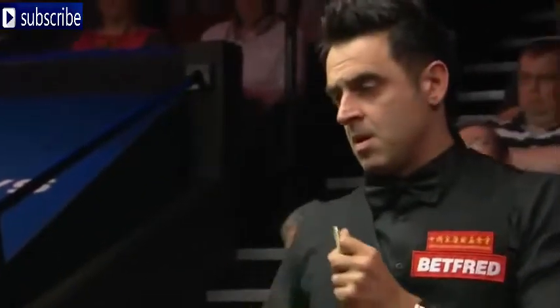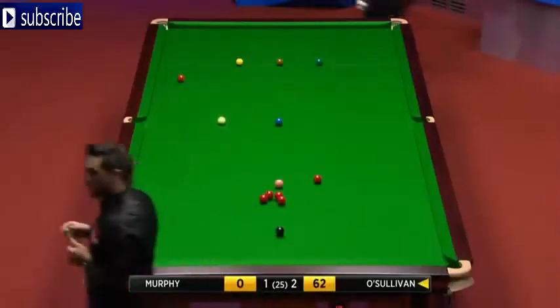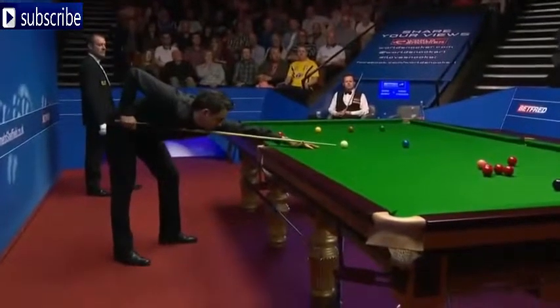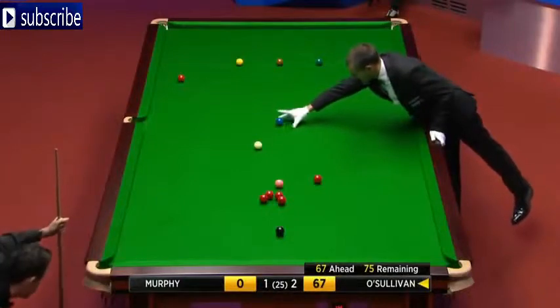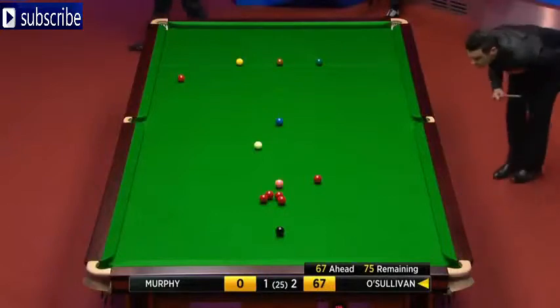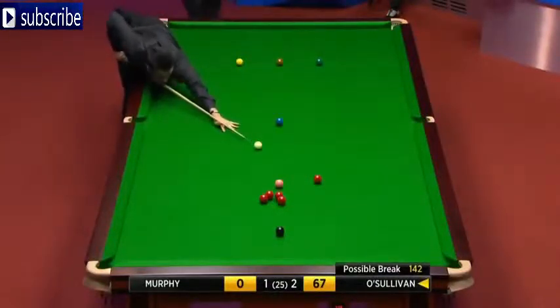I'm going to give this red every due care and attention. Yeah, nicely played and controlled the cue ball perfectly. Quick glance at the scoreboard — this blue will put him 67 points in front, but there's still 75 remaining. So he's looking for another red, and that will put him 68 ahead with just 67 remaining. He'd like to clear up here because this could be a good target — at the moment a possible 142 if he took blacks off these remaining reds.